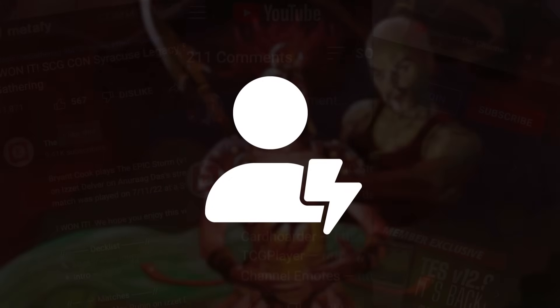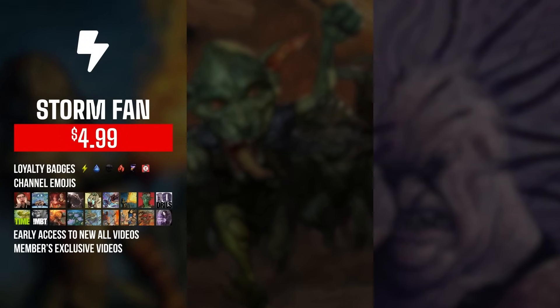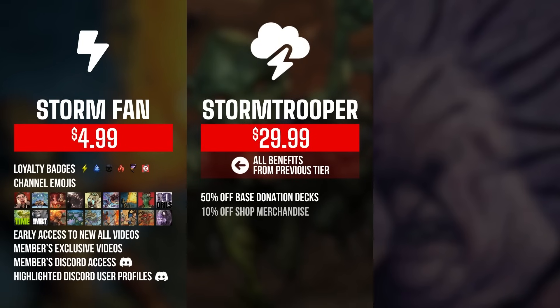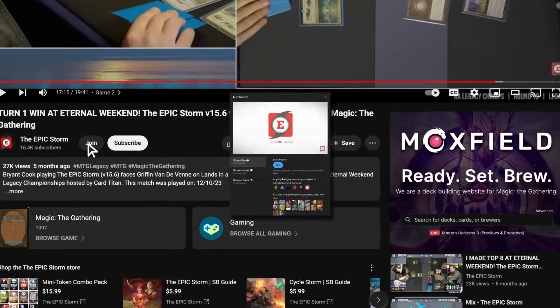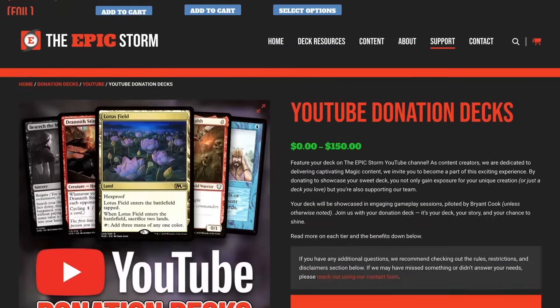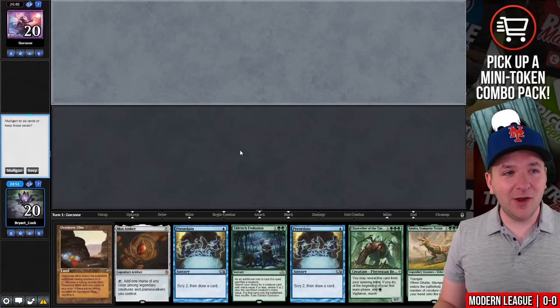If you enjoyed this video, make sure to leave a like, comment, and subscribe. You can also show your support by becoming a member of this channel — you get perks such as badges, emotes, early access to videos, exclusive members-only content, and access to our members Discord. As you increase the tiers there are other rewards such as shop discounts, sideboard guides, and even free donation decks. Click the join button below to find out more. We also have other ways to support us like theepicstorm.com/shop or submitting a donation deck via theepicstorm.com/donationdecks.